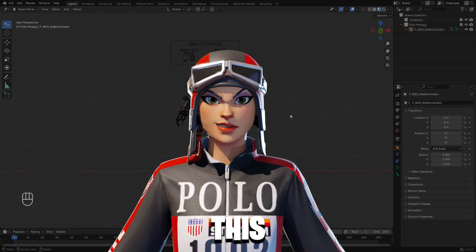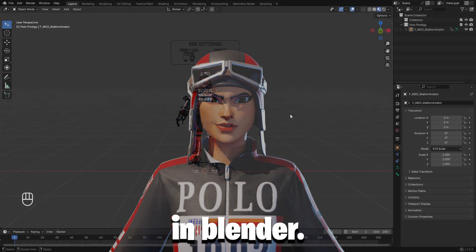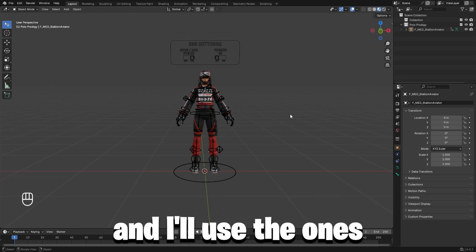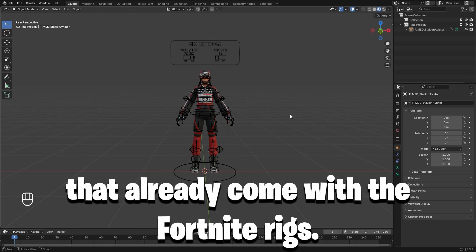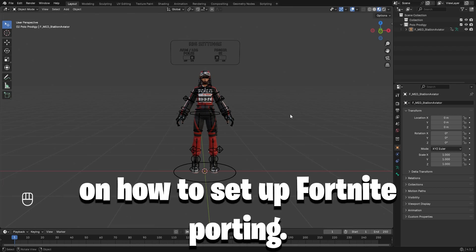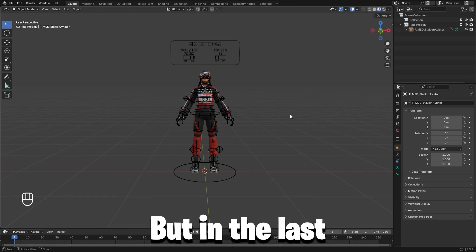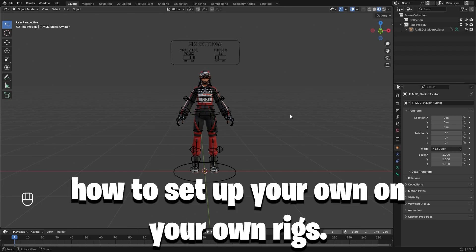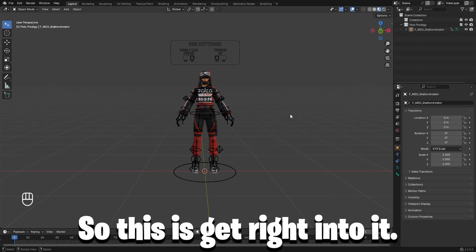In this video, I'll be showing you how to turn this into this in Blender. The method this tutorial uses is shape keys, and I'll use the ones that already come with the Fortnite rigs. If you don't know how to get those, I'll leave links in the description on how to set up Fortnite porting. In the last quarter of the video, I'll also teach you how to set up your own on your own rigs. Let's just get right into it.